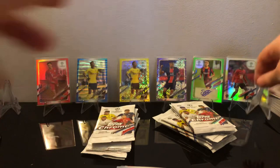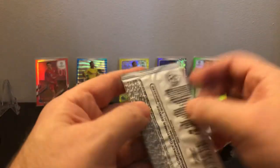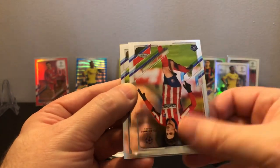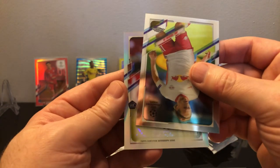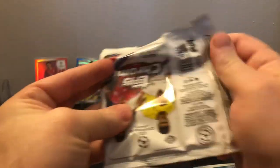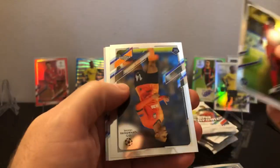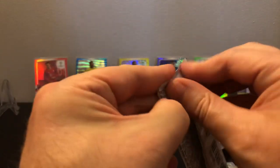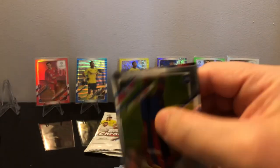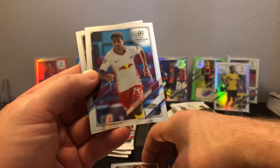Looks like our autograph here — we got Valverde. I'd like to pull an autograph of him for the PC. It is a rookie — Ajax's Kenneth Taylor — not really the rookie you want. Six more shots at a good autograph. Tete is non-rookie and a refractor of Donny van de Beek. You really gotta wonder why that guy went to Man United — did they even play him last year? Fuente rookie, and what is that — chrome dust everywhere. Tyler Adams, Weston McKennie, and Roberto Firmino.